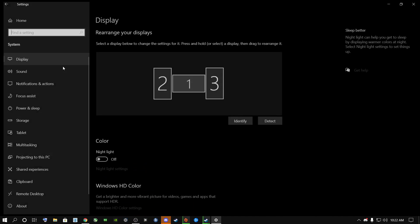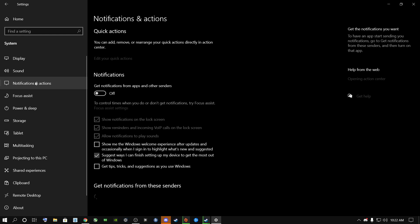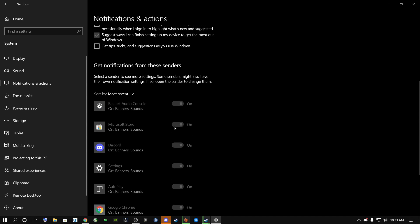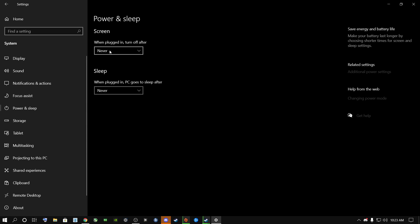Once you're done, go to the home page and go to System, then Notifications and Actions. Make sure everything is switched off except one — scroll all the way down and make sure it's set like that. Then go to Focus Assist and switch it off, making sure everything there is off. Go to Power and Sleep and set both options to Never — though this can be a personal preference for laptop or PC users.